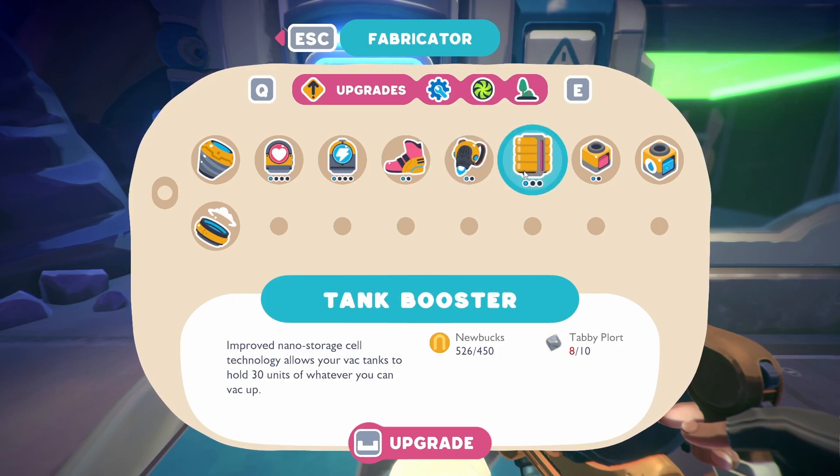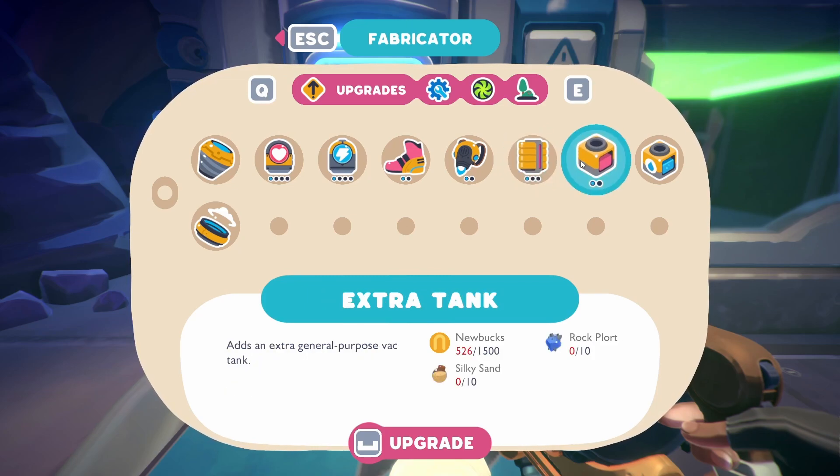What I did find is that we're actually now growing phosphor bats over in the cave, so all I would need is one more of those and I could get a jet pack. Or we could also do the tank booster because I've got like 13 tabby plorts on me. There's also the extra tank.